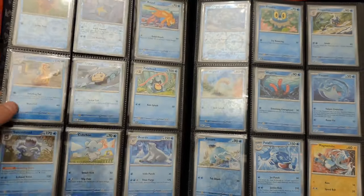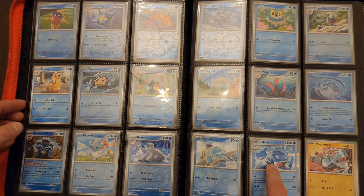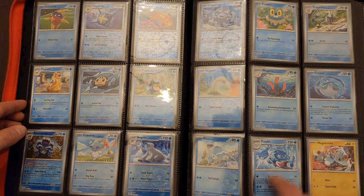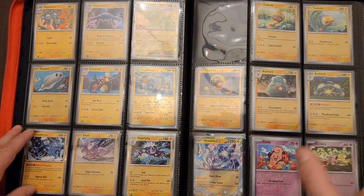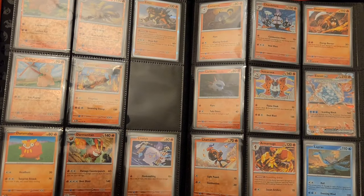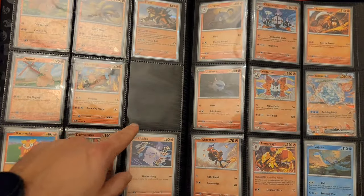I love this Lapras card — beautiful artwork on that. Missing quite a bit here on the reverse. Is it Palafin? That's another Pokemon. When I play Scarlet and Violet, I feel like he's going to be on my team. There's something cool about him — a fighting fish is what I'm guessing. So my biggest gripe so far — I don't think I had any of the holos. We're going to be missing the Victini EX there.